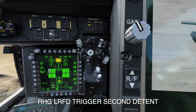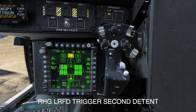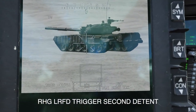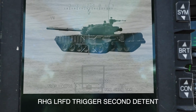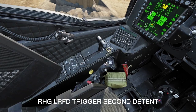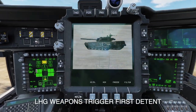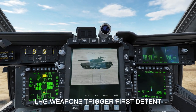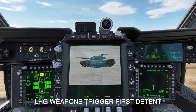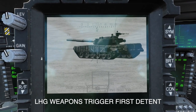As you can see, the Hellfire will go to track and then you'll get that solid box when it's got a laser track — that big solid white box there. Then you can go ahead and use the left hand grip weapons trigger, which I've got assigned to my joystick. The first detent will launch a Hellfire missile, so I'm going to pull the trigger just to the first detent.